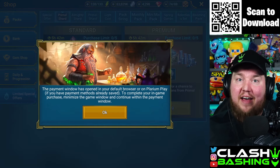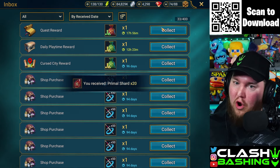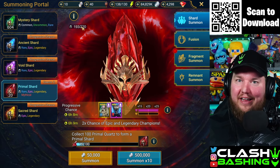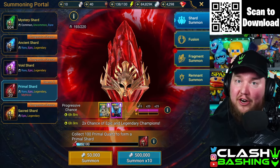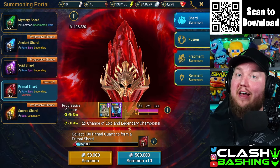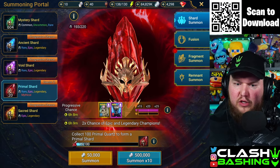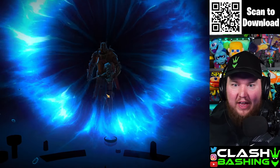Let's click on this and get it bought. Now let's go to our inbox and grab our 20 primal shards and get ready to pull. We got enough space to pull these and we are hoping to get something good. We do have some nice boosted progressive champs here, and if I could get my first mythical that would be insane, but I'd also settle for a Brogni.